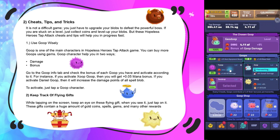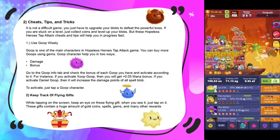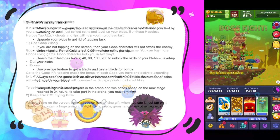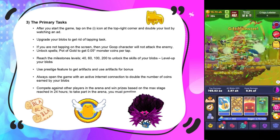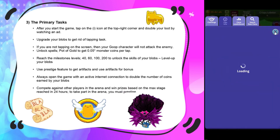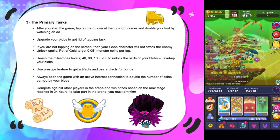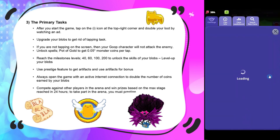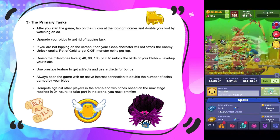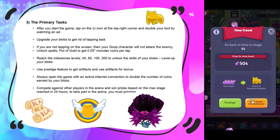Tip two: keep track of flying gifts while tapping the screen. When you see one just tap on it — these gifts contain a huge amount of gold coins, spells, gems, and many other rewards, so don't miss out. For primary tasks: after you start the game tap the icon at the top right corner and get a loop by watching an ad. Upgrade your blobs to get rid of tapping tasks. Unlock the Pot of Gold spell to get a 0.5 monster gold per tap bonus. Reach milestone levels 40, 60, 100, and 200 to unlock blob skills.